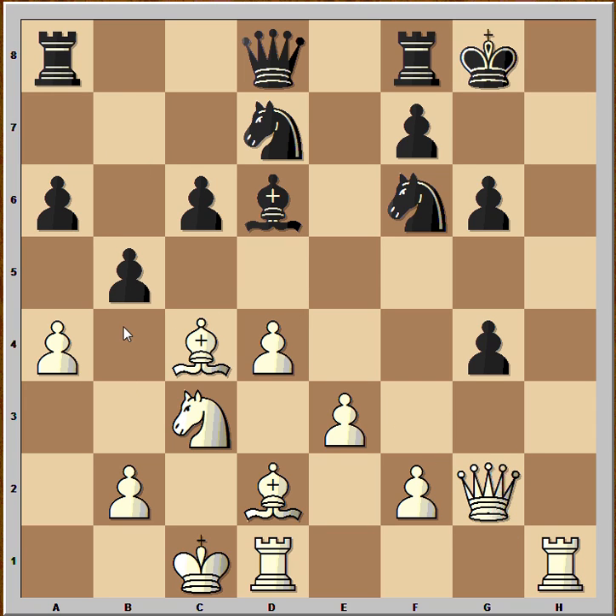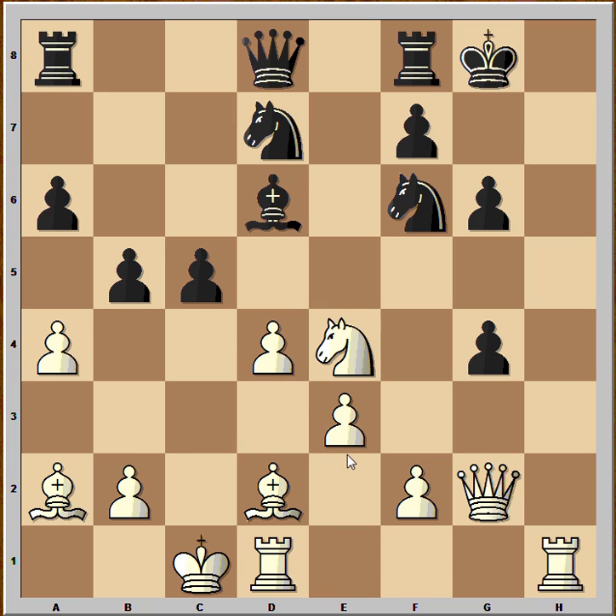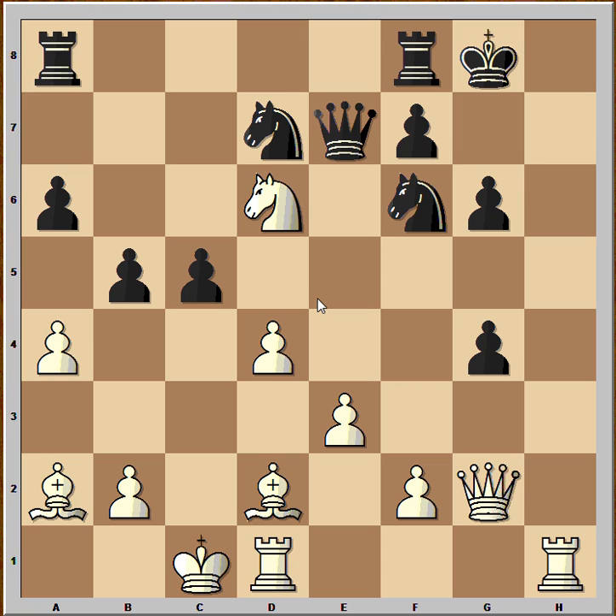b5 attacking the bishop and pawn. Taking would be a mistake, because the rook is now powerful on the open file. Carlsen did not take, he played bishop to a2. c5, taking is not very good for white, he played knight to e4. b4 attacking the bishop, queen to e7, knight takes bishop, queen takes bishop, and now d takes on c5.